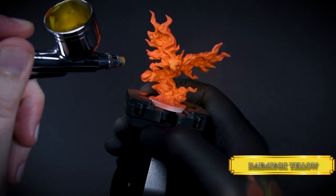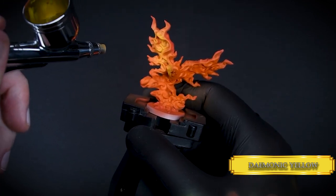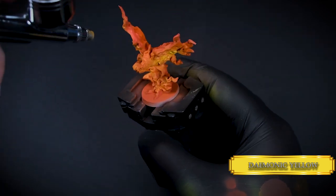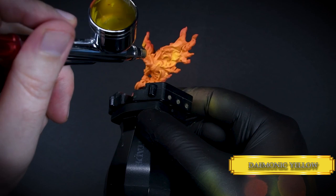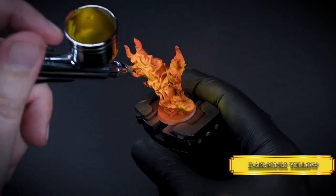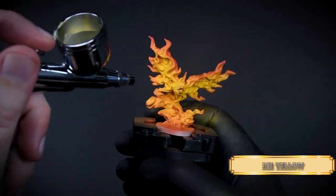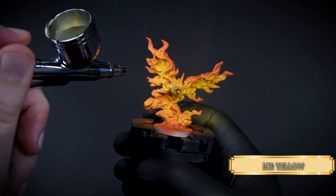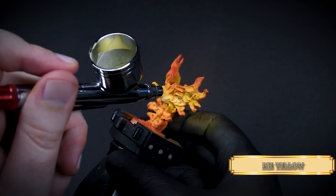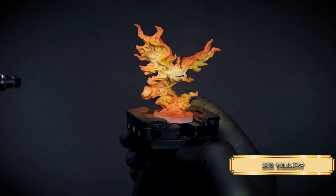After that, use some bright yellow — I'm using Demonic Yellow, but any yellow would do. Cover 90% of the orange layer, and since we are using an airbrush, we will overspray some of the orange and red areas, but since our coats are very thin, that's perfectly fine. The airbrush really helps us control how opaque we want our layer to be. Now let's use ice yellow to indicate those really hot parts of the fire. Build up the opacity slowly, layer by layer. You don't want to use too much of this color and cover all of our previous layers.